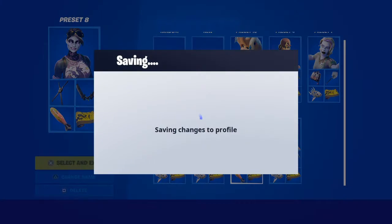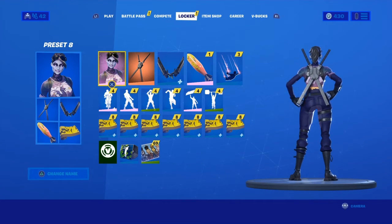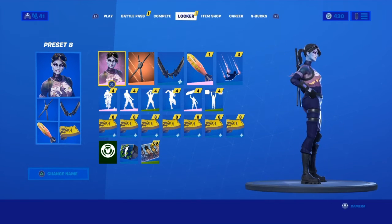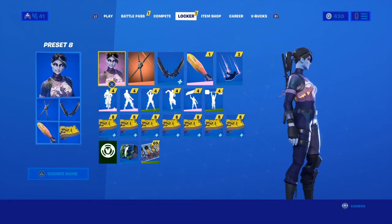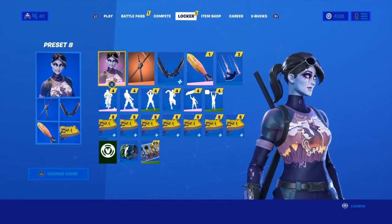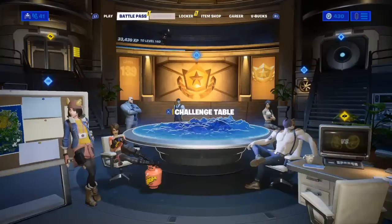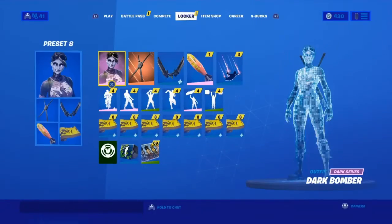For number three we have the Dark Bomber — now this is a great combo, but it's not better than the ones above it. I went with the Shamrock Swords as the pickaxe, and it's the Dark Bomber skin. It's all orange and spooky with an evil llama on it. The Shamrock Swords just work perfectly with it. I matched them and it comes together really well.